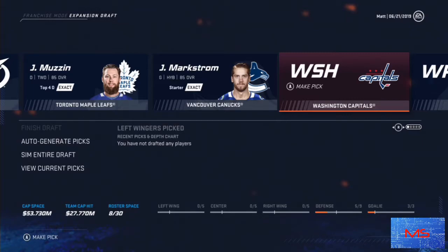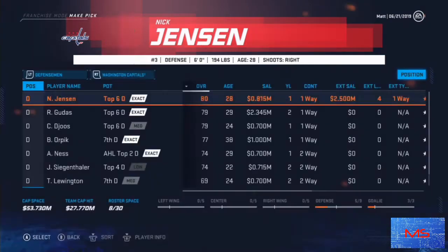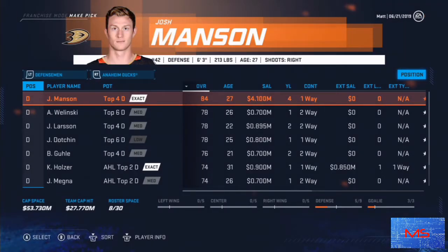I'm trying to think of other things I look for in defensemen to help you guys out. Like I said, try to get a tall, big guy — somebody with reach to prevent odd-man breaks, somebody who's going to be in front of the net to clean up rebounds. Having a high-core defense is going to pay off in the long run. You'll see your goals against go down, rebounds will be cleared, they'll get back on defense quickly. It's night and day when you have good defensemen.